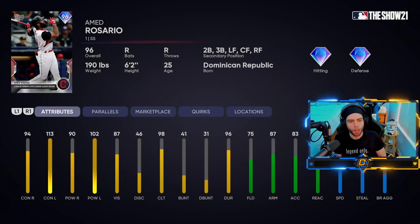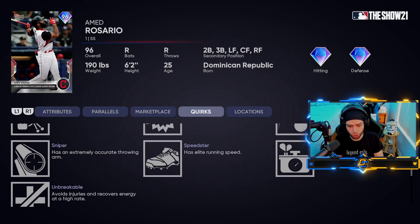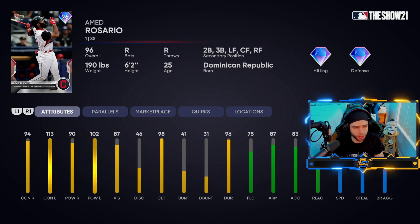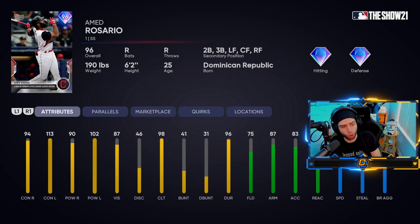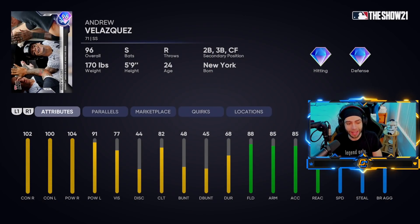96 Ahmed Rosario — this card is bananas. He plays everywhere, gonna make my all-time Mets team no doubt. He crushes lefties, quite good versus righties — super cool card, I'm gonna scoop it. His two-home-run game cements a classic victory. And 96 Andrew Velasquez from the Yankees — absolutely rakes, switch hitter with good contact and good power. He's kind of better than George Brett in a way.